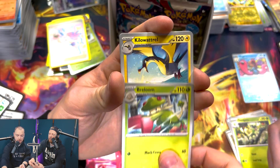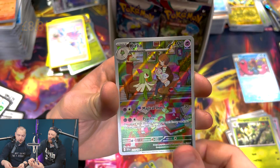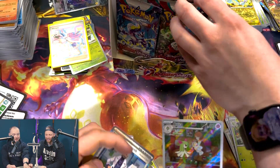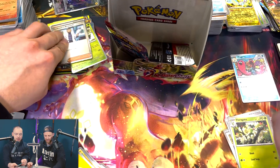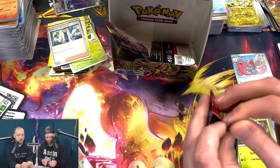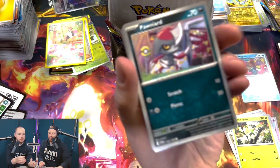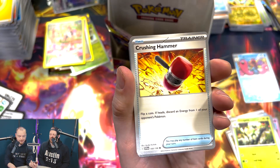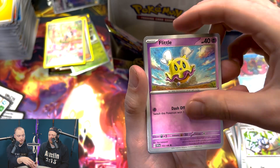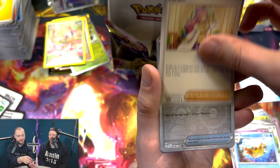That was a good pack — two pulls in one pack, that was nice. Two pulls. A Professor's Research is always a good card. Much better — the last packs have not disappointed. You know the last three are all going to be terrible now. I almost feel nervous — don't let us down, keep this momentum going. Normal Miriam. Last pack for me.